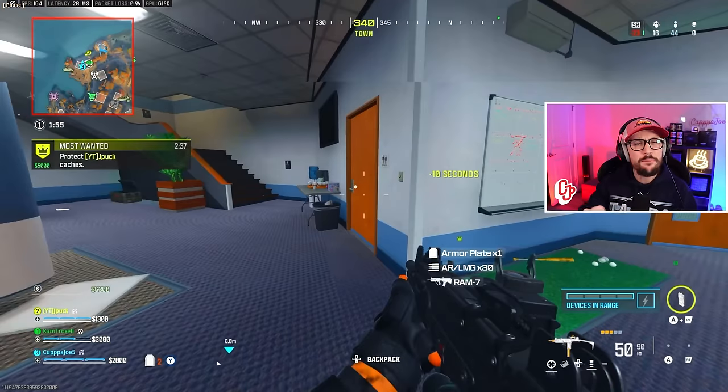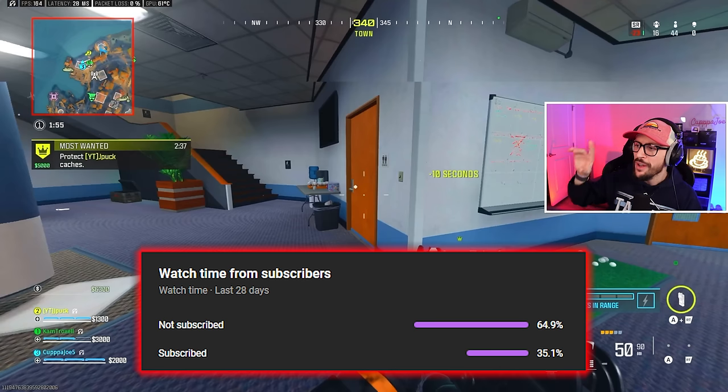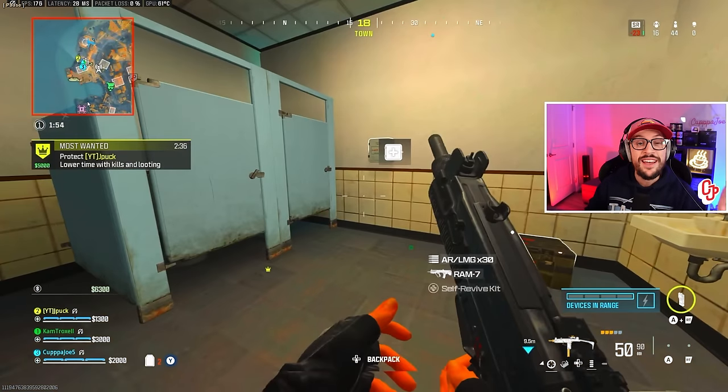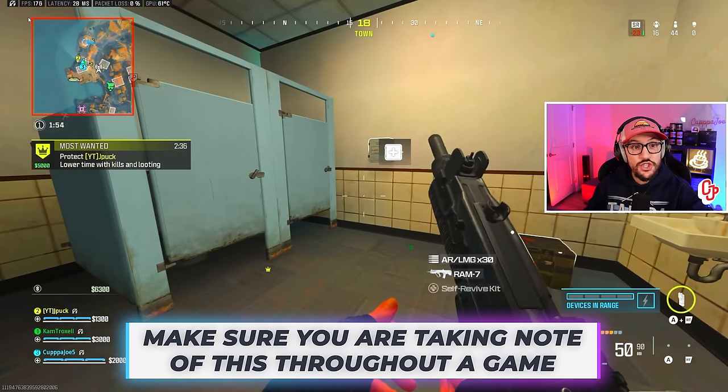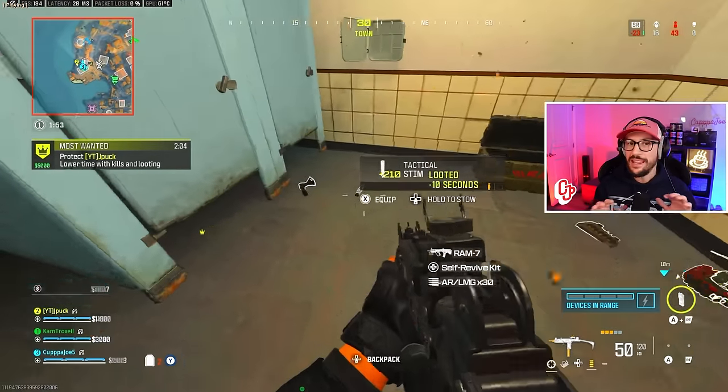65% of people that watch my videos aren't subscribed, so make sure you subscribe below if you want to get better. Now, there's a new feature in Season 2: a red outline on the mini-map means an enemy UAV is overhead. Be aware that if you don't have a ghost vest or the ghost perk, you are on radar and you could get pushed.